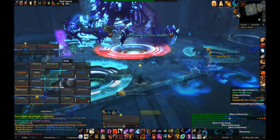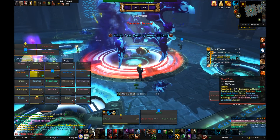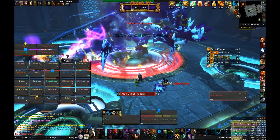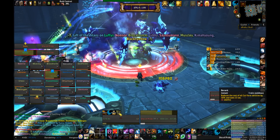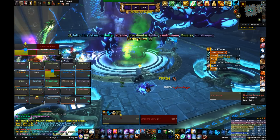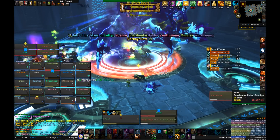Now once you clear the entire room, the boss will spawn. Let me get this out of the way now — this is basically a one-tank fight. If you're not actively tanking the boss, you can either switch to DPS, pretend to be useful by tanking the adds, or slash dance. There really is no need for a second tank here.